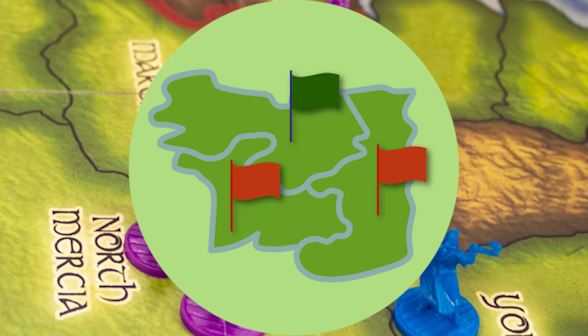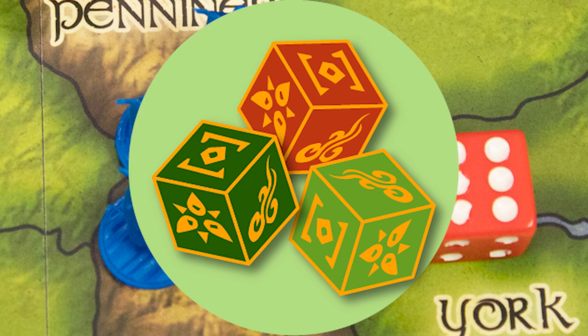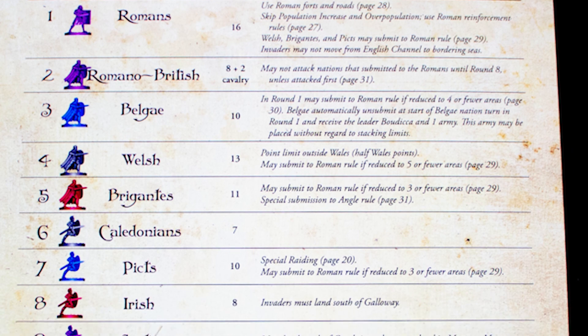Victory points: each of the 17 different factions has different ways of scoring. Area control — you must hold areas on the map to score points and get new forces. Dice combat in Britannia is resolved with dice.